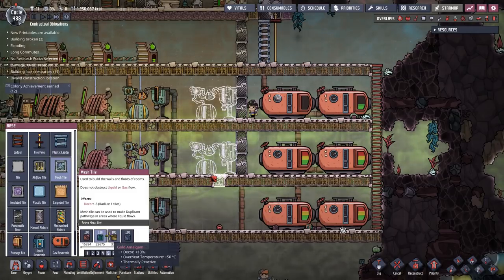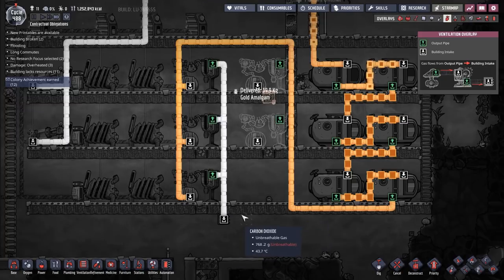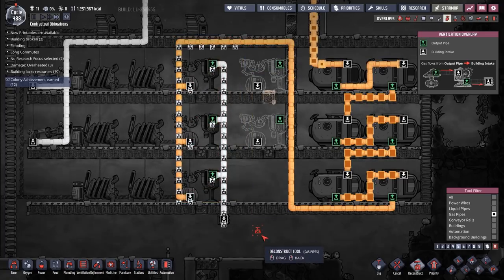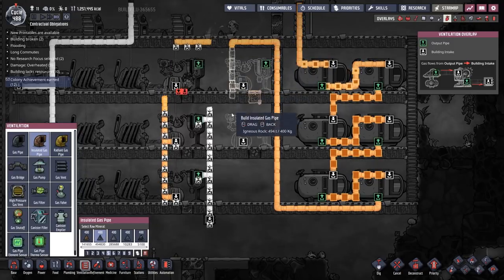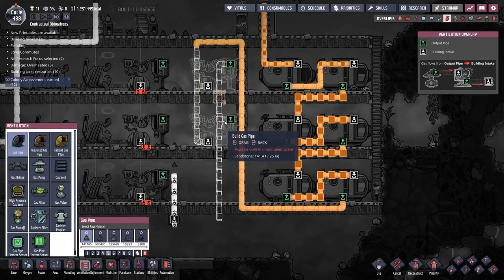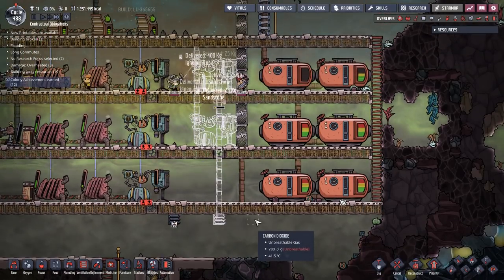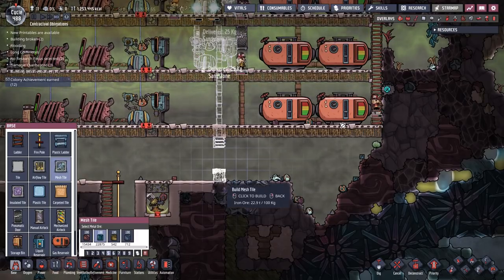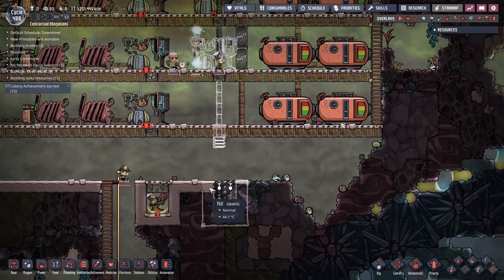And then I'm going to want a couple of mesh tiles. Now let's rip some of this stuff out — rip out those pipes up to there. I'm going to want an insulated gas pipe going down there and into there, down there and into there. And I'm going to want a regular gas pipe to bring out the CO2 — a gas vent there. That means I'm going to have to put a mesh tile there as well, which means I'm going to have to move my reservoir over. God, what a pain this is.